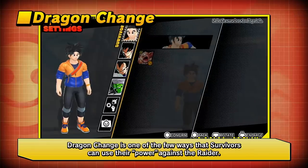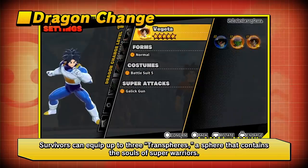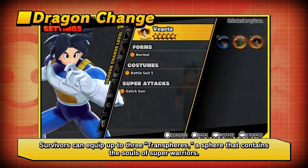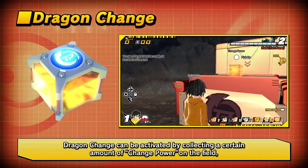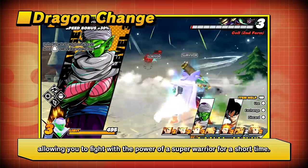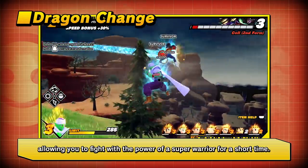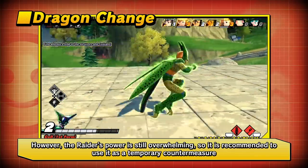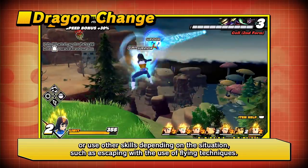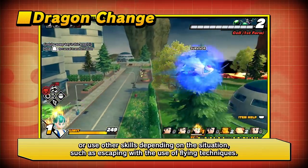Dragon Change is one of the few ways that survivors can use their power against the raider. Survivors can equip up to three Transpheres, spheres that contain the souls of super warriors. Dragon Change can be activated by collecting a certain amount of change power on the field, allowing you to fight with the power of a super warrior for a short time. However, the raider's power is still overwhelming, so it is recommended to use Dragon Change as a temporary countermeasure, or use other skills depending on the situation, such as escaping with flying techniques.